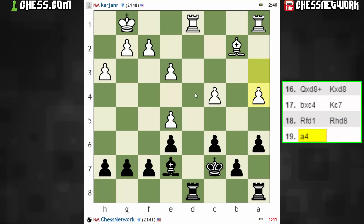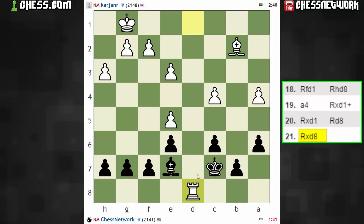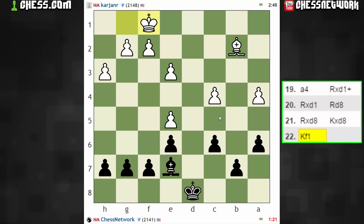Bishop d4. A bit happy to see that move. Exchange one rook and then contest the open file. I think that this is good. Take with the king or bishop — not sure it matters too much. Take with the king. I want to keep control over this square so there's no clamping down type of thing.